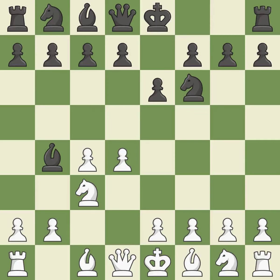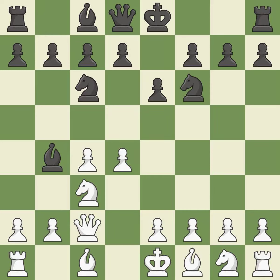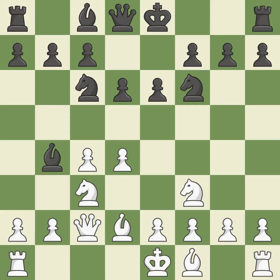In the Nimzo-Indian Defense, BB4 pins the knight on c3, preventing it from moving or protecting e4, and threatens to trade, disrupting White's pawns after Bxc3. Qc2 defends the knight on c3 and continues the fight for the e4 square. The pawn on d4 is attacked, the knight moves toward the center, and the e5 square is under the control of Nc6. NF3 develops the knight toward the center and supports the d4 pawn. D6 controls the e5 and c5 squares and opens up the d7 square. Bd2 develops the bishop toward the center, breaks the pin on the c3 knight, and prepares to castle.